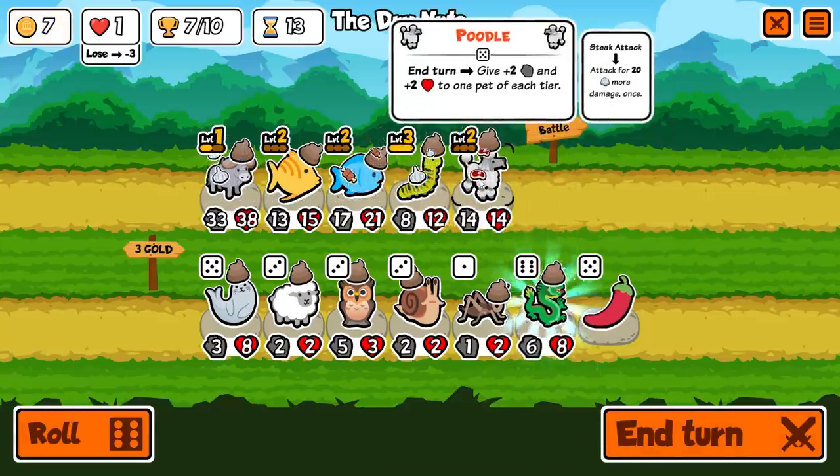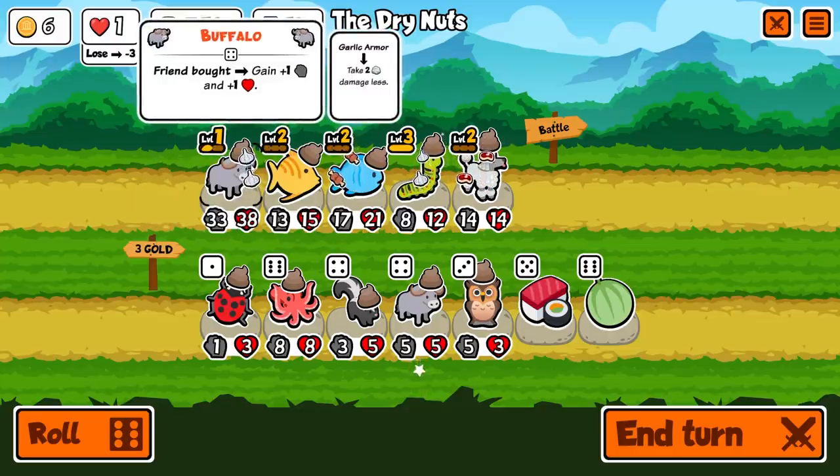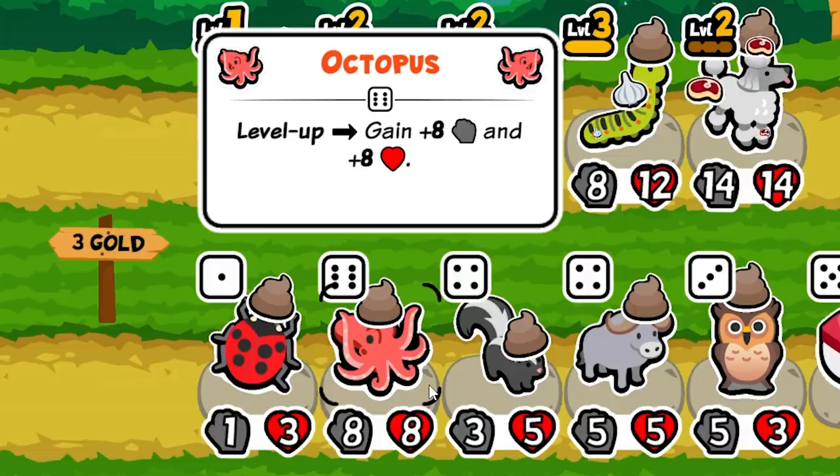Then I'm going to roll, and I did actually get melon armor. I think I'm going to give melon armor to the buffalo — that way, if something does make it to him, they've got to hit him twice. And that's going to give 33 damage twice in response. Wow, look at the octopus — gained plus eight plus eight on a level up. So if you level him up once, he jumps to plus 16, and twice brings him up to 24-24, but you also have to buy a lot of octopuses to get there.